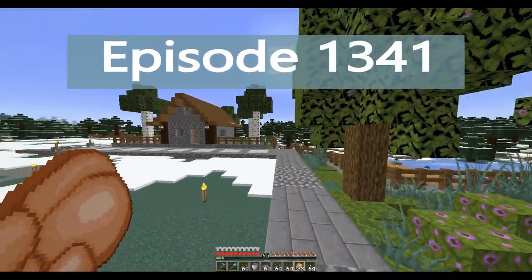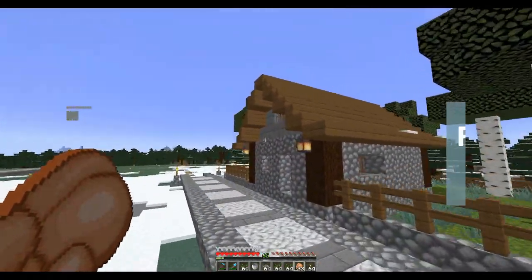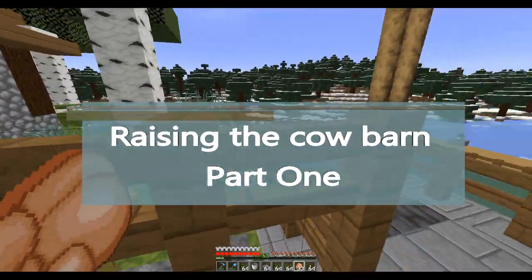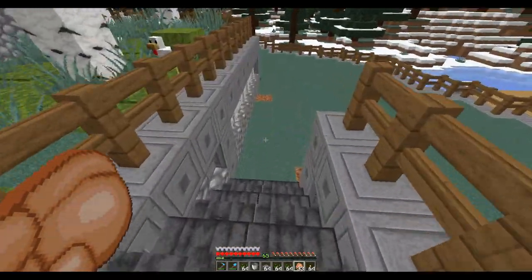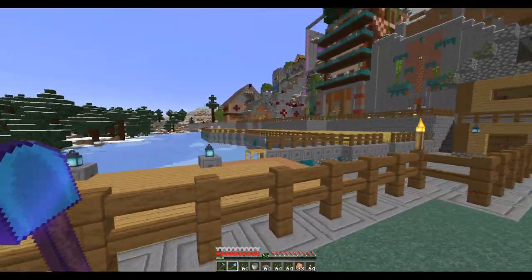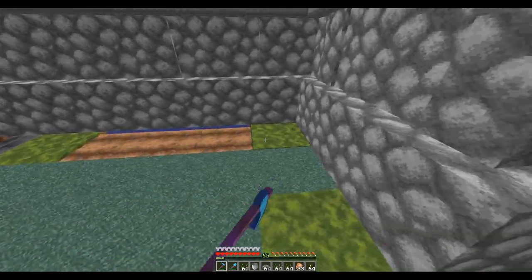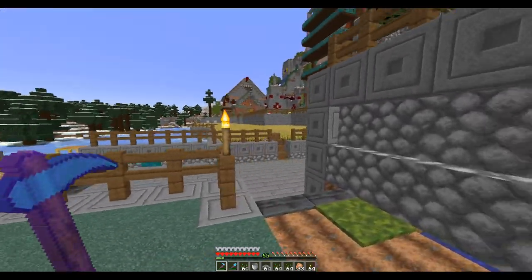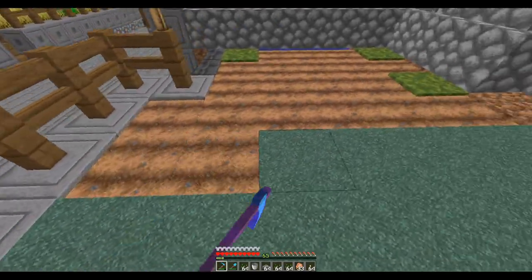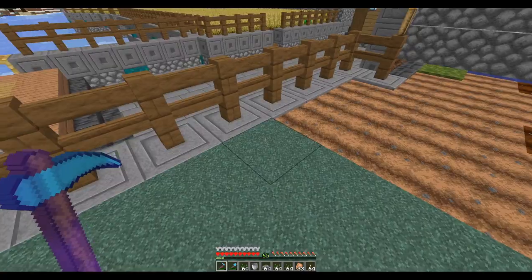Welcome back everybody. Last episode we built our little chicken house. Chickens are still growing and doing fine. I have this area here next to the water, and I'm going to continue putting in farms through here, like I did over there at the wheat farms, because I'm going to need the wheat to raise my cows.